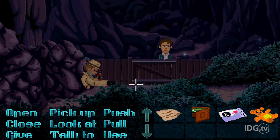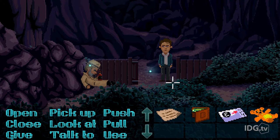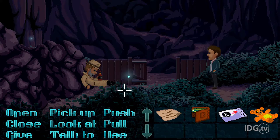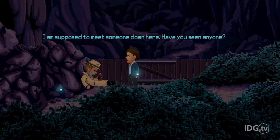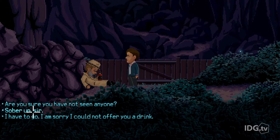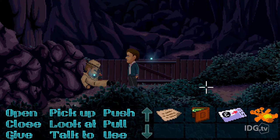In very 90s adventure game form, you click on a verb and then click on the object you want to use — so 'open gate.' He also has shortcuts: the QWE, ASD, ZXC keys correspond to the nine verbs. We can move around, hit X for 'talk to,' and chat with this homeless man down here. He says he's supposed to meet someone — he's a German man with a distinctive accent.